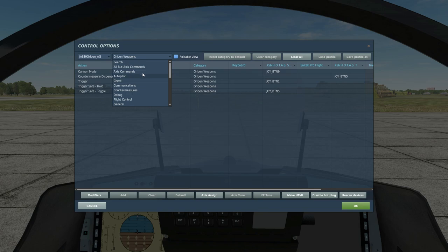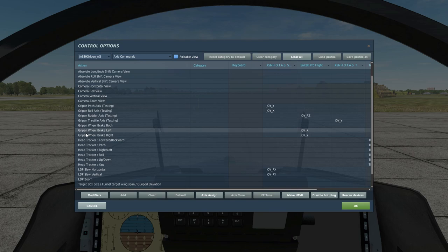If we go into the axis controls, you'll see there are a load of Gripen-based controls in brackets marked for testing. These will be what you use for pitch, roll, throttle, brakes, and such. But this mod has a tendency to clash with some other mods — the A4 comes to mind. What will happen is once you install the Gripen, if you go straight in, you'll find that none of the cockpit is clickable and these Gripen controls won't show up. It will just be pitch, roll, rudder, throttle without the Gripen prefix at the beginning. So if you install the mod and you see that in your controls, you'll know that it is clashing with something else.